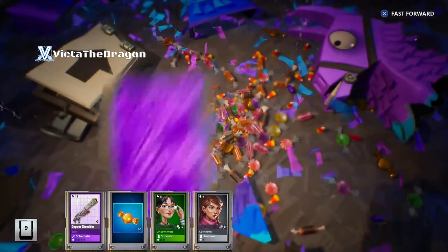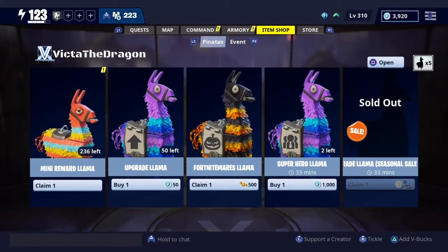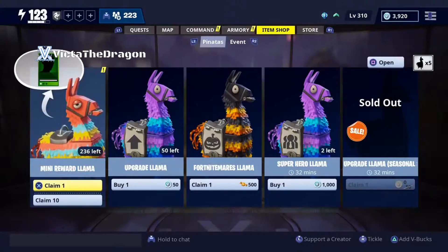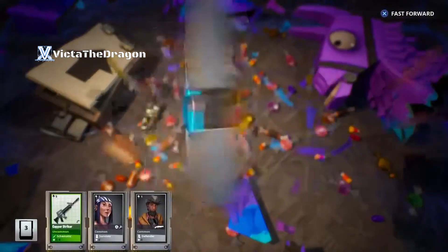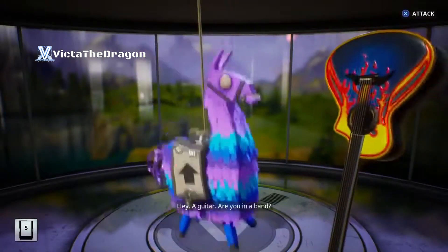I already got that weapon and that one, so pass on those. Let's go open all my other llamas. We got upgrade llama, legendary trap, rare trap, upgrade llama, and another trap pack. Let's open — got 50 candy, not great, and another llama.